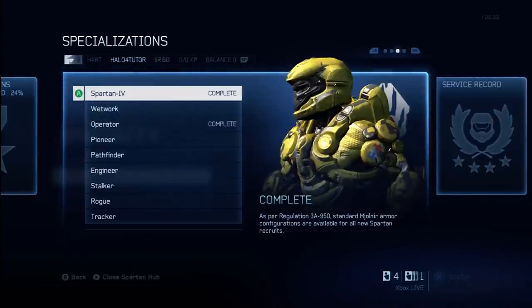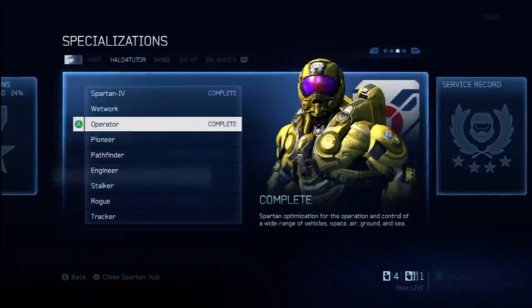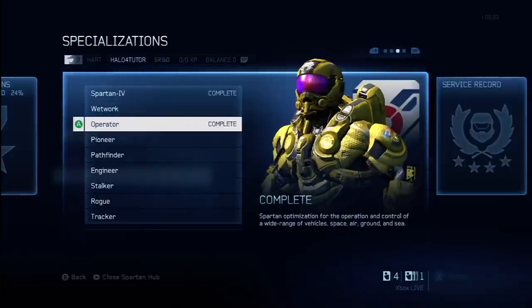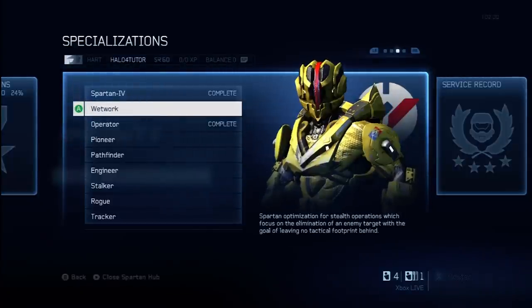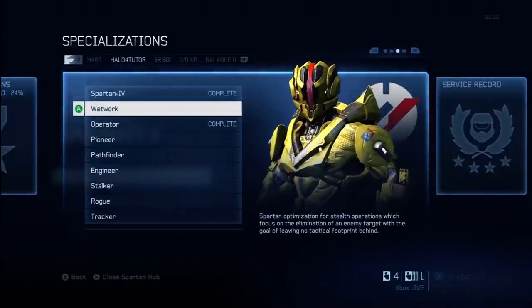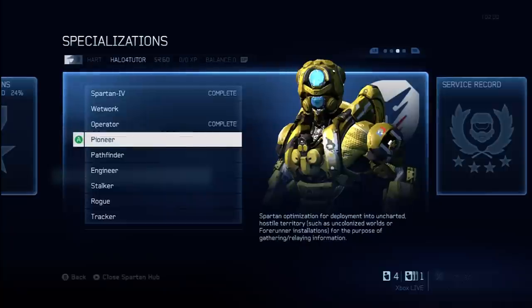Once you hit level 50, you'll probably have two different specializations to choose from: Wetwork and Operator. These are the two standard ones at level 50. Some of you may have access to the full selection — all eight specializations. If you purchased the limited edition of Halo 4, then you'll have all of these available as soon as you hit level 50. That's a perk for those who spent a little extra money up front.